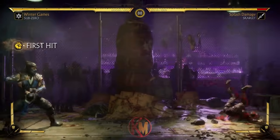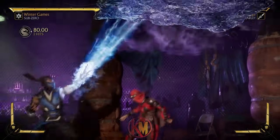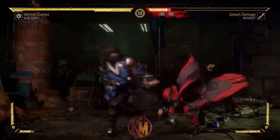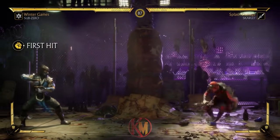Finally, his forward 4 is one of his most interesting normal attacks, covering huge distance and strong all round. Overall, Sub-Zero's strings seem versatile, with tidy built-in mixups between the unsafe overhead and a safe low, combined with strong ranged options and fast highs.